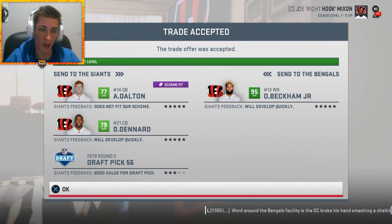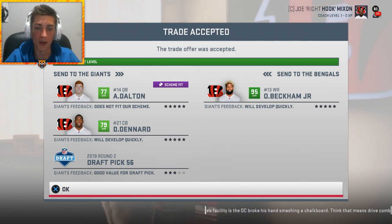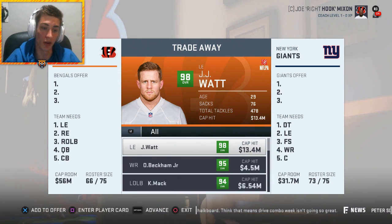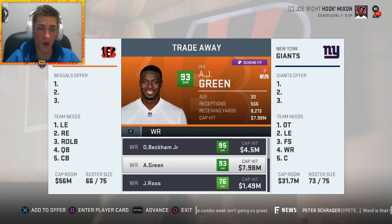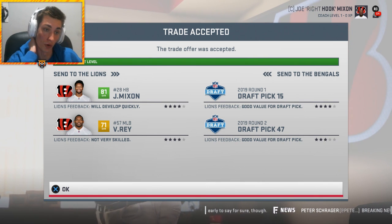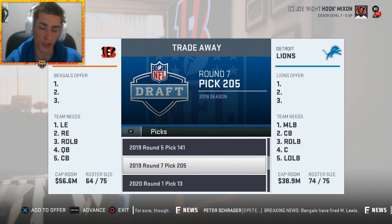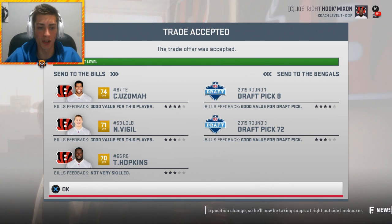Andy Dalton feels kind of like a bust out of Michigan State - he was a first round pick but kind of been 'meh' his entire career, much like every other Bengals cornerback aside from William Jackson. The second round pick we acquired from the Cowboys is enough to acquire Odell Beckham Jr., the heir apparent to AJ Green - even though OBJ in real life is probably better than AJ Green at this point. We've got a pretty sick receiving core now - John Ross in the slot, OBJ and AJ Green split out wide, that's a pretty lethal combo. Joe Mixon and Vincent Rey gets us a one and a two from the Detroit Lions.